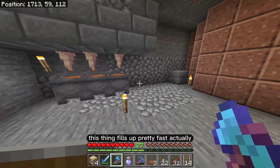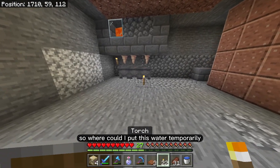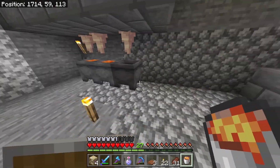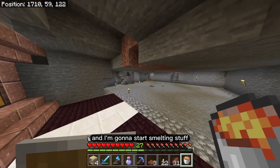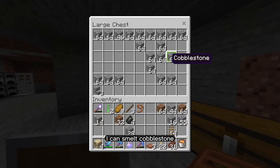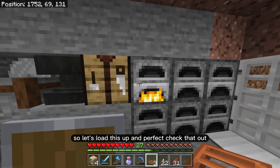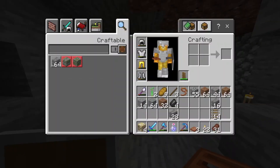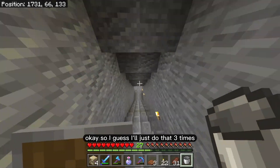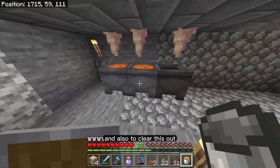This lava farm fills up pretty fast — that's good. I'm going to start using it to smelt stuff right away. I already have a little water thing going over here. I'm going to take this lava and start smelting because I'm running low on coal and I need it for torches. I can smelt cobblestone — let's load this up. Perfect, check that out. I can reclaim the bucket and do that three times to smelt some more stuff.